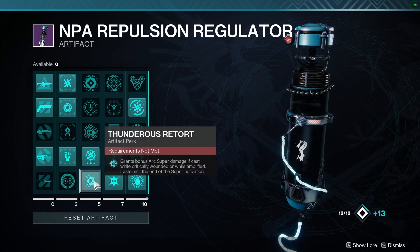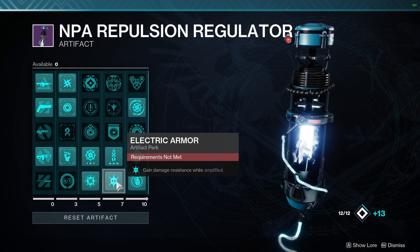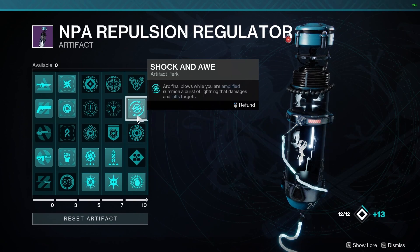With a Flyethon's Breath for Champions and Boss Damage. On the Artifact, the important mods are Thunderous Retort, Electric Armor, Lightning Strikes Twice, and Shock and Awe.